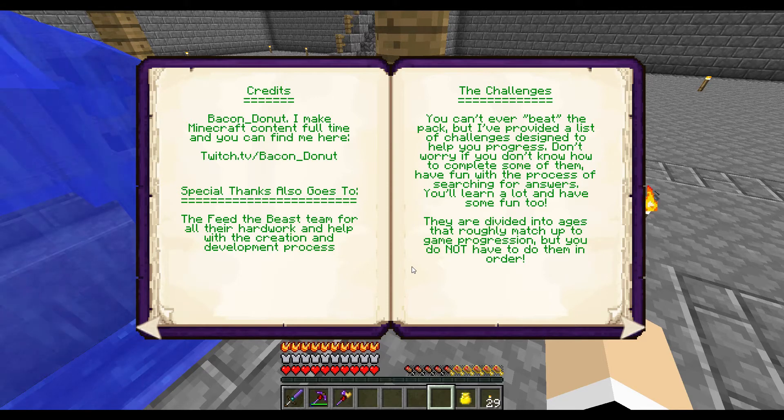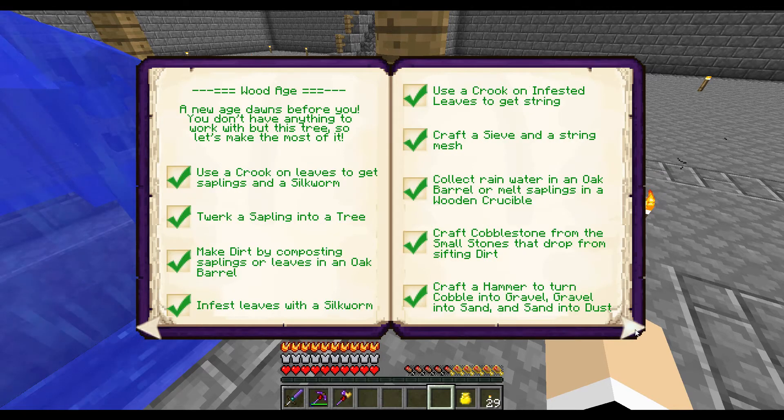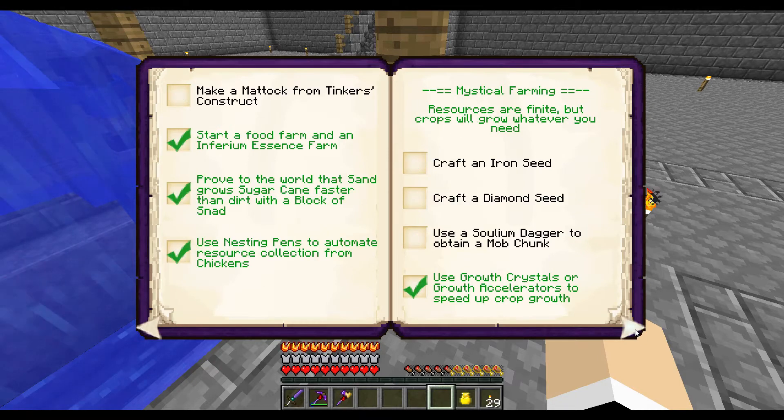Welcome back, I'm Nicole BW and this is Sky Factory 3. I thought we would start by going through the achievement book — just one, not plural — and seeing what we already have done. We've got the first four or five pages done; we just made a Mystical Agriculture iron seed and a diamond seed.